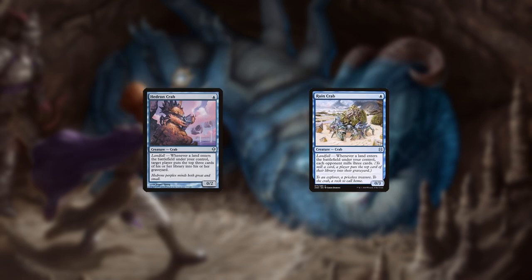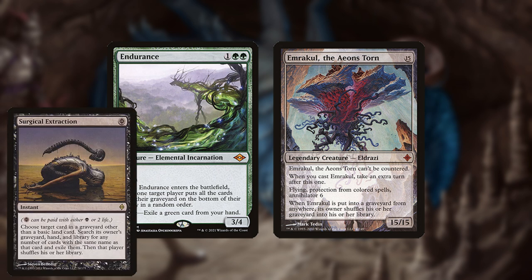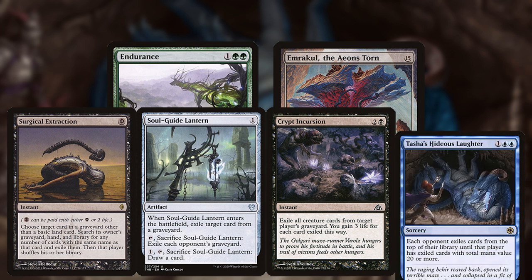The most problematic cards mill has to work against are anything that shuffles graveyards back into the library, commonly Endurance and Eldrazi Titan triggers. The only ways to fight them are to exile the graveyard with their triggers on the stack with Surgical Extraction, Soul Guide Lantern, or Crypt Incursion, or to preemptively exile them with Tasha's.